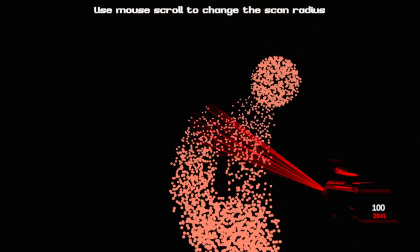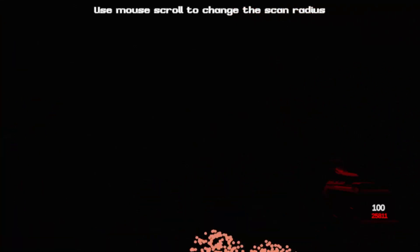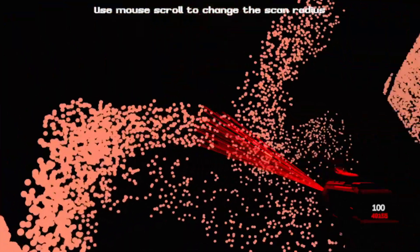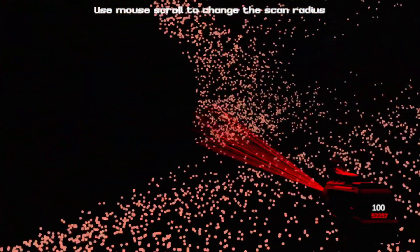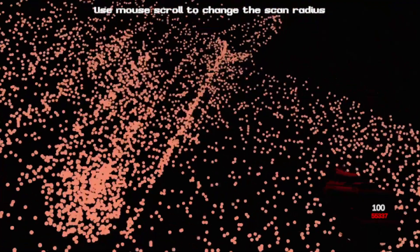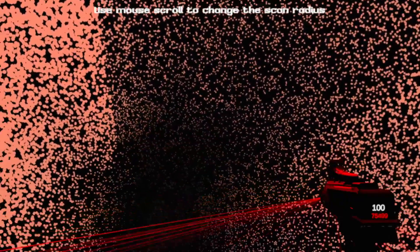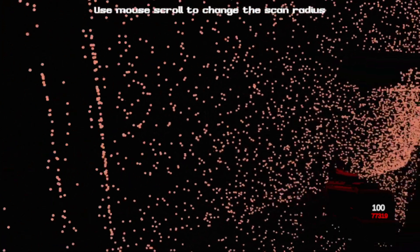You hold down the left mouse button and you just scan the area, and then right mouse button is a large scan. You can have a count of how many dots you can have at once — that's because of the engine limit. Now we know where to go; we can see there's some stairs here if we just scan. The brightness is based on distance as well.